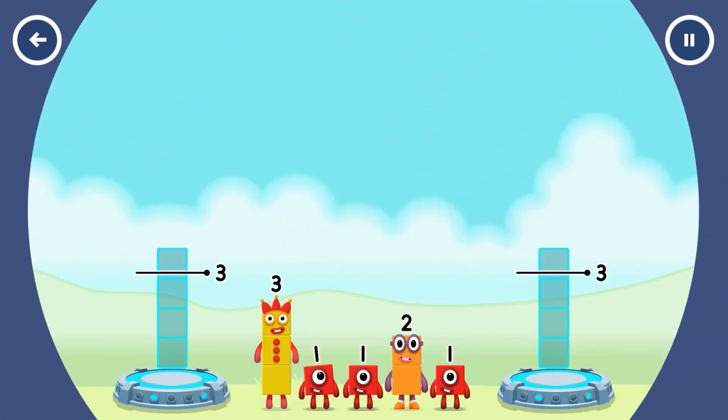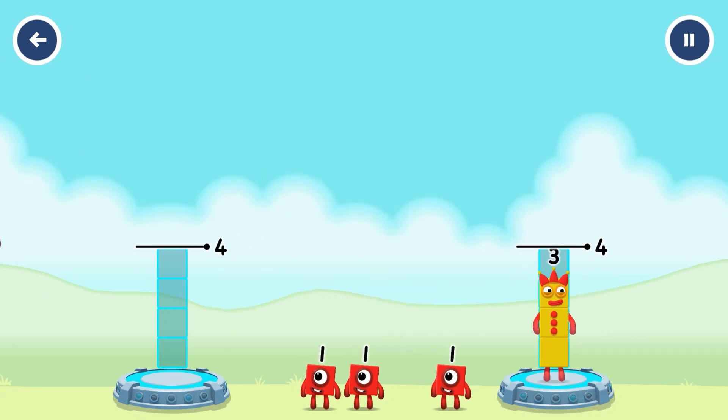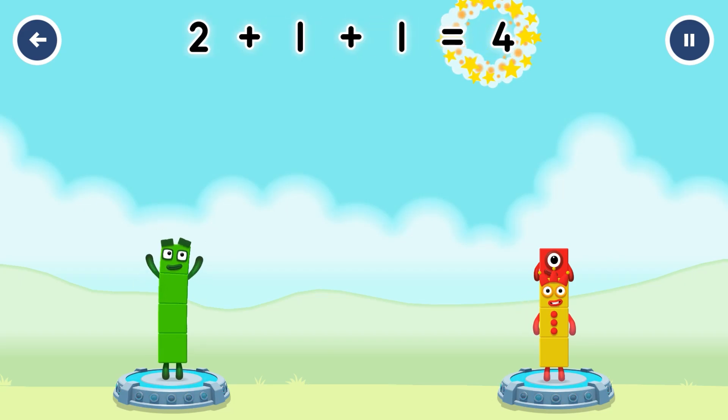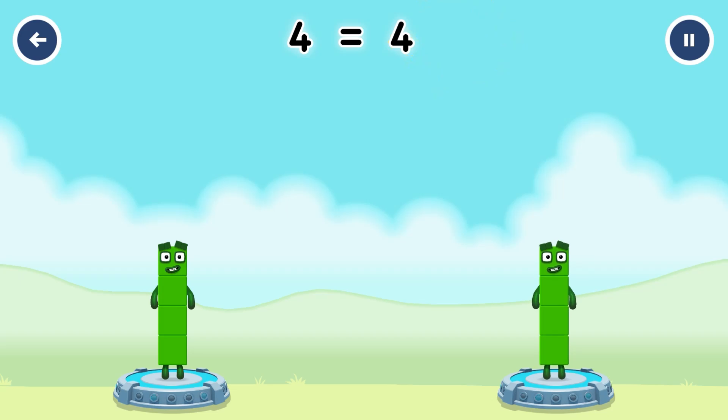Share the number blocks evenly to make two groups of three. Four. Two. Two. One. One. One. One. You cracked it. Two plus one plus one equals four. Three plus one equals four. Four equals four.